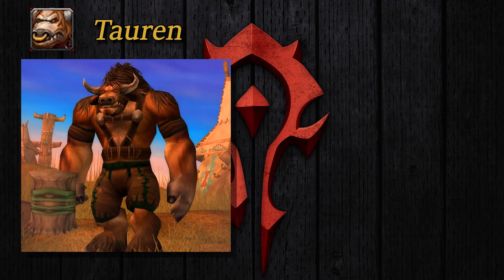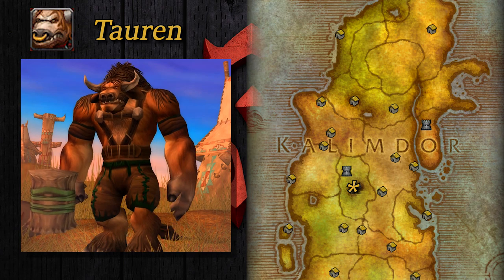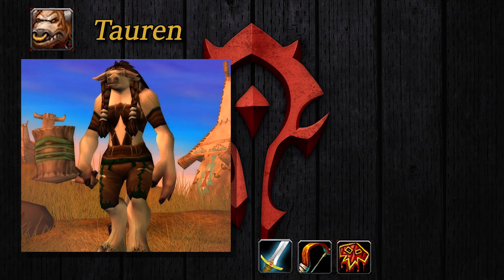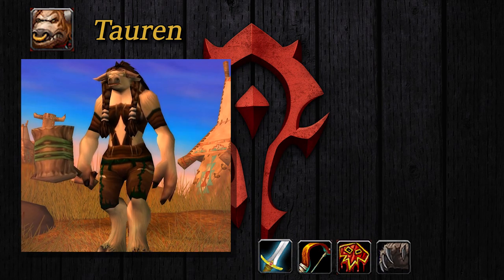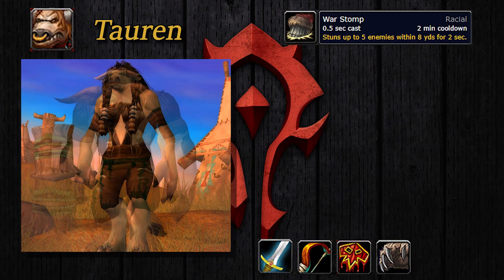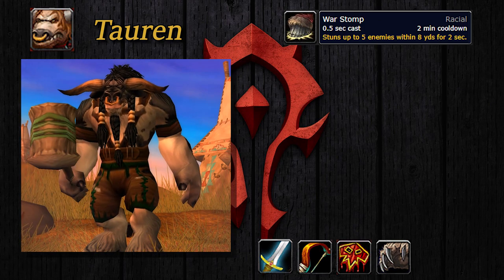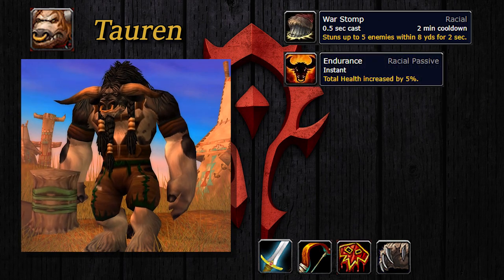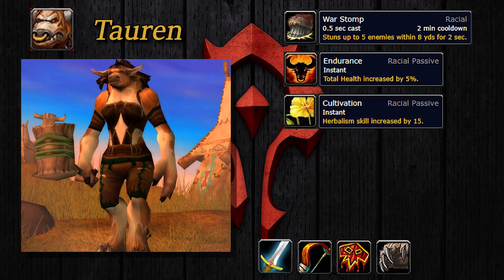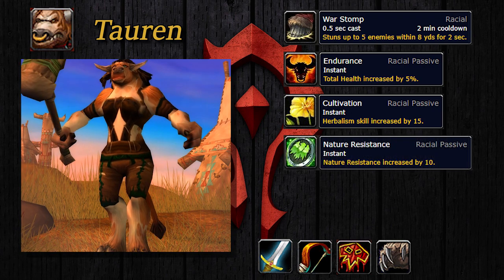Moving on to the Tauren. The Tauren come from the plains of Mulgore, with their capital city being Thunder Bluff. They can only be one of four classes: Warrior, Hunter, Shaman, but like the Night Elves, are the only Horde race that can be Druids. Tauren have an ability called War Stomp, which after 0.5 seconds stuns up to 5 enemies in melee range. They're naturally tanky with a passive 5% maximum health increase. They also start at level 15 herbalism should you choose that profession, and like the Night Elves, they have a passive plus 10 nature resistance.